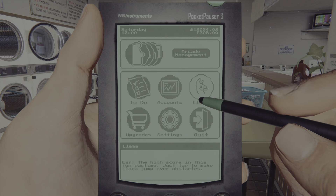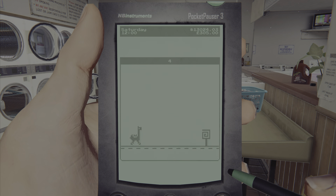You can always go in here and play this little llama game that they literally stole from Google — it's like the T-Rex one. It's a hard game, I got to like level three and give up.